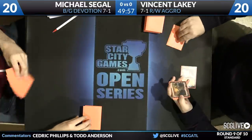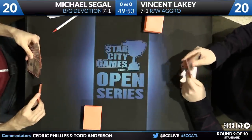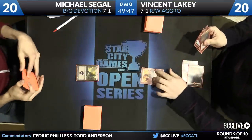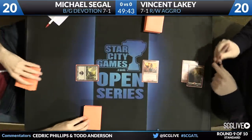Red/white burn has a real stranglehold on this format. Brad Nelson played the red/white burn deck at Nashville a couple weeks ago and the deck looked pretty solid — he started off 3-0 or 4-0. He was playing four Searing Blood main deck because it was so good with Satyr Fire Dancer. Vincent doesn't have those in the main but he does have four in the board.